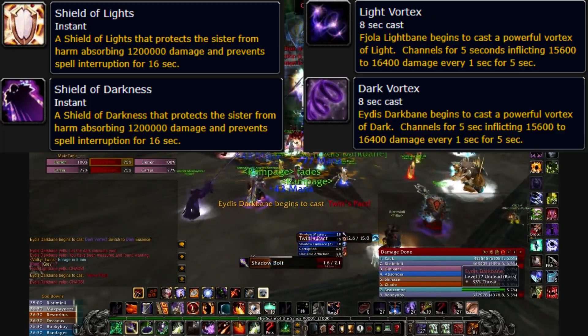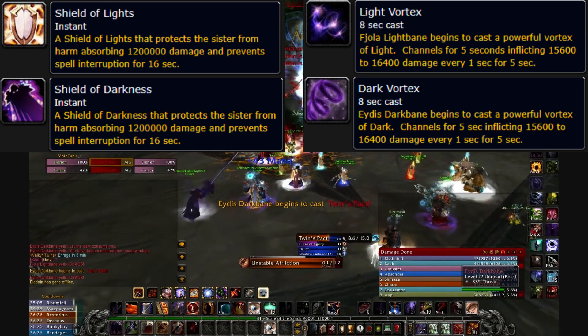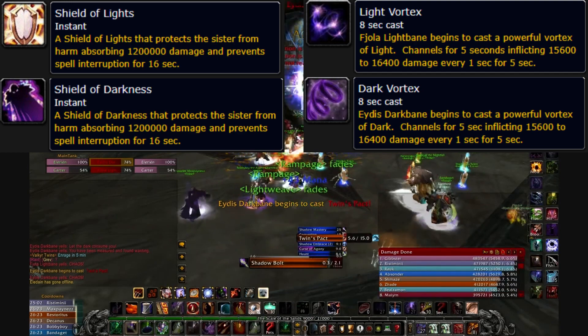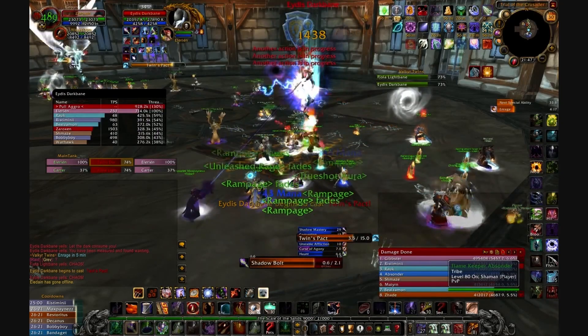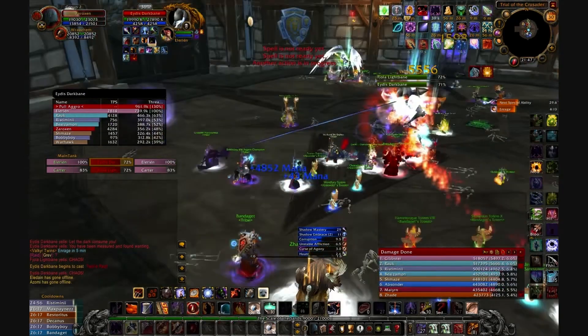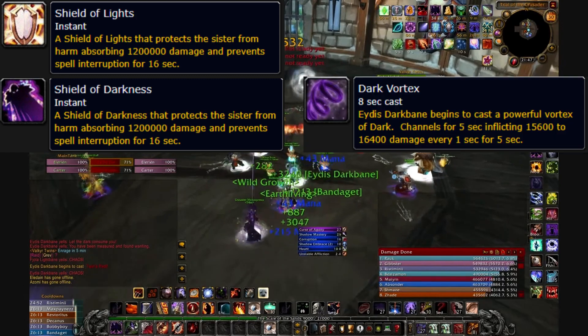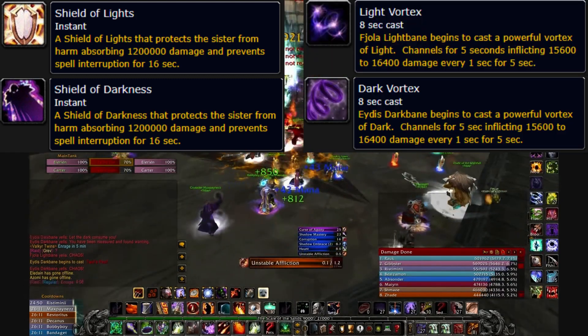It's worth noting that these 4 abilities are cycled through at random, but each will be used at least once before you see a second cast of the same ability — meaning this functions the same as the adds on Freya. Just like how you know Lashes will spawn next if you've only seen a single set of the Conservator and middle 3 adds, analogously, if you've seen Dark Shield, Light Shield, and a Dark Vortex, then you know Light Vortex will be the next ability used.